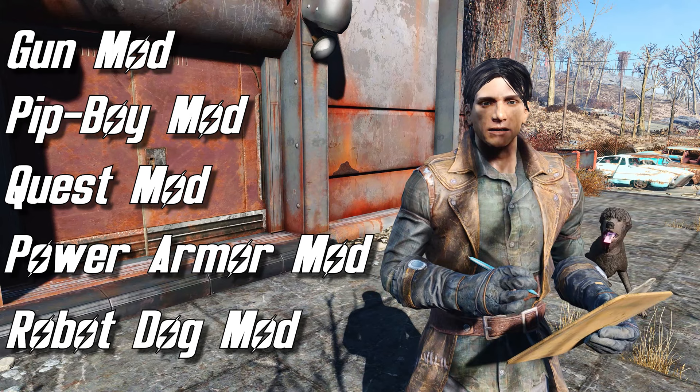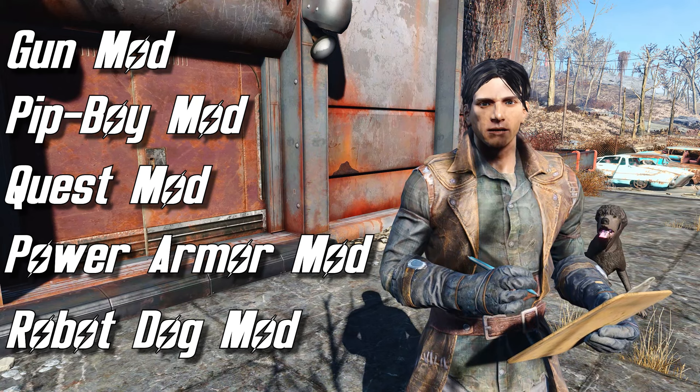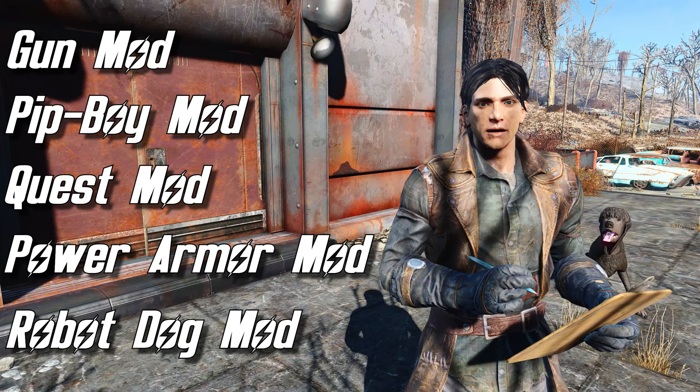The last option is pretty specific, but I thought it was a neat idea. I was playing Fallout 76 recently and saw that they added a robot dog for your camp at some point. And I thought, hey, that's rad. Figured I'd throw that up on the list.